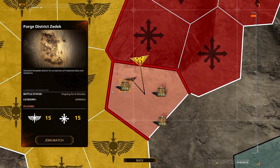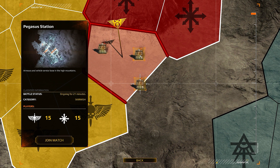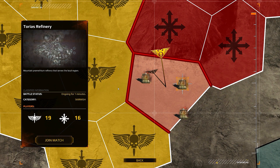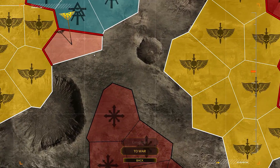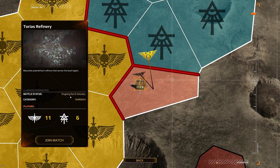This is Space Marines versus Chaos. What I can do now is click on these matches which are going on. There are three matches going on between Space Marines and Chaos at the moment. We've got 15 Space Marines and 15 Chaos in this match. I can join these matches either solo or with a group and come and help out. It tells you how long it's been going on, what game type it is, the player count, and which map it's on. So this one is Forge District Zedic, been going on for eight minutes and it's a skirmish. Going over to the Eldar, there are eleven Space Marines and six Eldar in a match that's just started or about to start — also a skirmish.